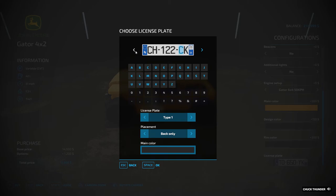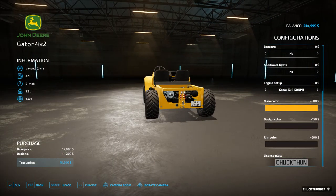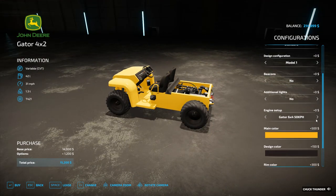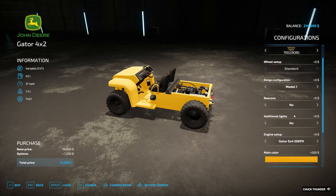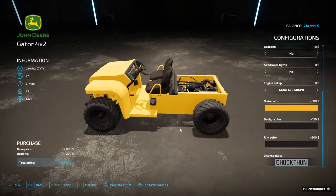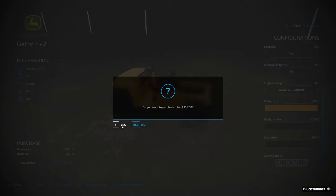There's a different type of license plate where we can just write the whole thing out — we'll do Chuck Thun. That's our license plate. That's what we're going to get right now. It costs us $15,000. It's going to be a good all-purpose vehicle — it'll do a lot of things for us to start. Now we need to buy the back parts for it, which I believe are under trailers.